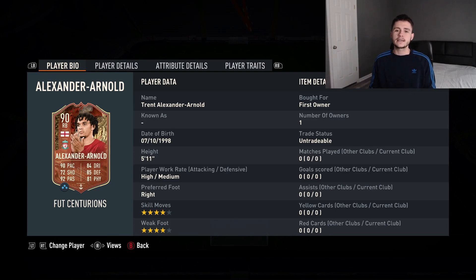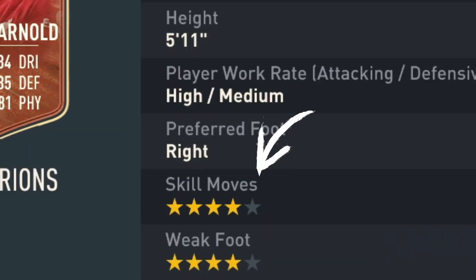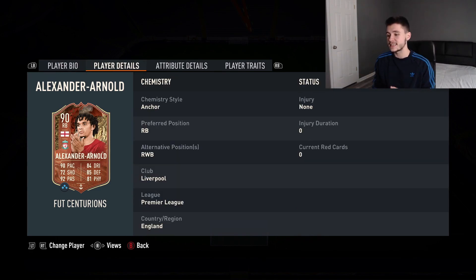Trent Alexander-Arnold is first owner — we were lucky enough to pack him — but he's currently going on the market for roughly 250,000 coins. He's a 90-rated right back, 5 foot 11, high/medium work rates, right footed, with four-star skill moves and four-star weak foot. Looking at his alternate positions, he can also play right wing back, which suits him well given his high attacking work rate.